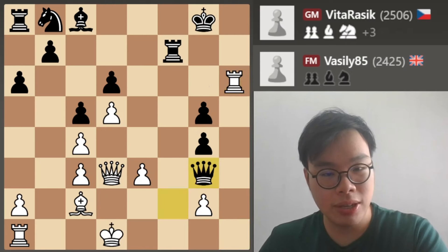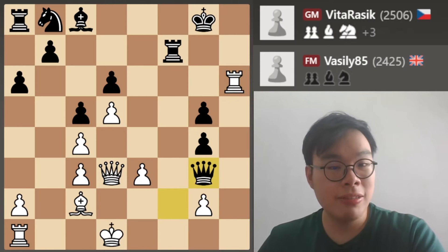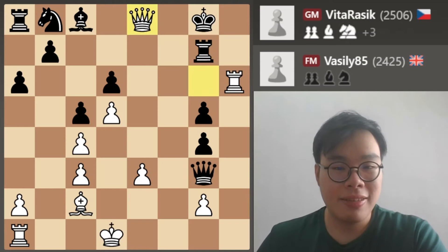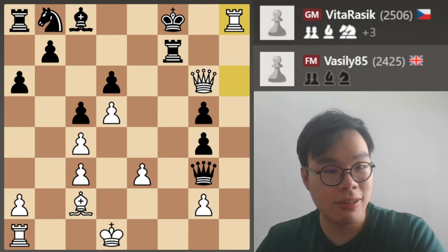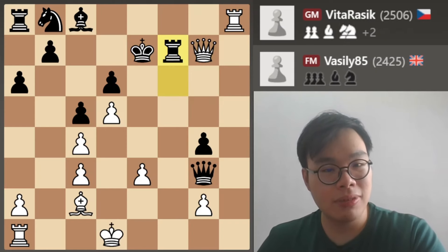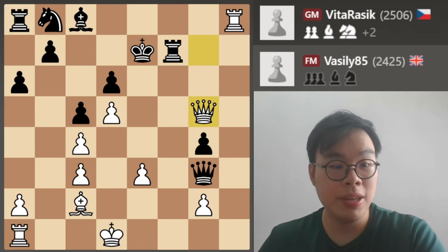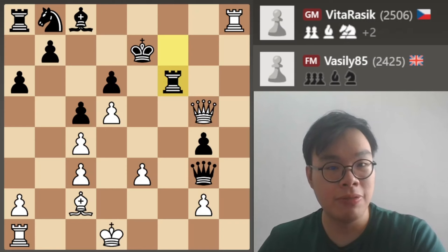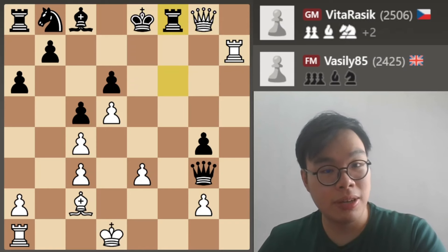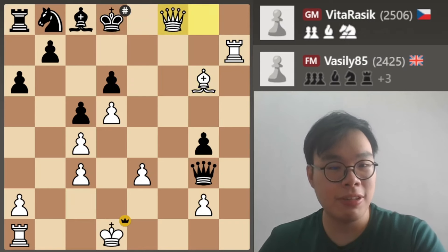So after rook takes h6, black takes on g3 — he's getting attacked, so he thinks he might as well get a piece for it. But in reality, while it may seem that black is a piece up, he's actually a queen down after the move queen g6 check. The black pieces simply have no way to defend the king. King f8 is the only move because rook g7 runs into a very nice checkmate — queen e8. So after queen g6 check, king f8, we give another check on h8, king e7, and another check on g5. This is all very forcing, very simple play. Rook f6, queen g7 check, rook f7, queen g5 check — because when we are winning, why not repeat? Black plays rook f6. Now we finish him off with rook h7 check, and the king has no good squares. So black tries king e8, but now simply queen g8 check, rook f8, bishop g6 check. The king is forced to d8, and queen takes f8 checkmate.